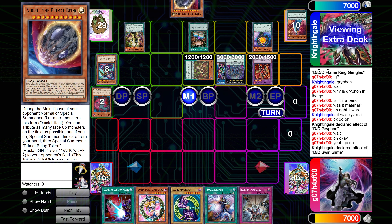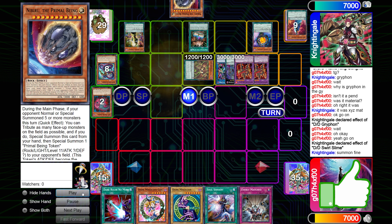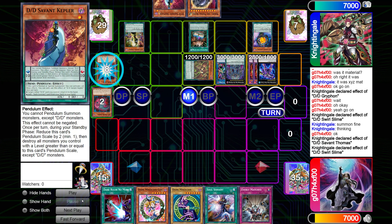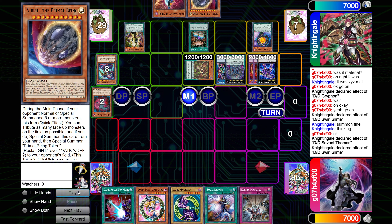One of the funniest things is that this guy kept Nibiru in his deck. I don't summon more than five times — my fourth summon is Dragoon, sometimes Dragoon is the fifth, and by that point I'm having a negate. If you're playing against Dark Magician, side this out. If he counted my summons last game, he would have seen I never summoned five times. Although, it's funny I say that because Nibiru might actually come up later, as you'll see soon.